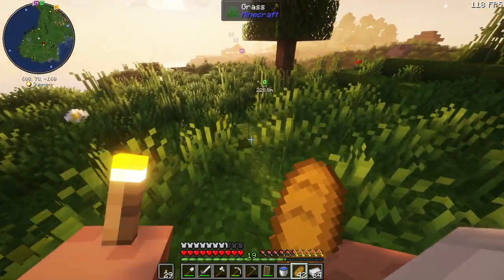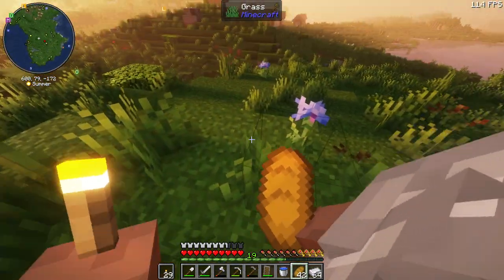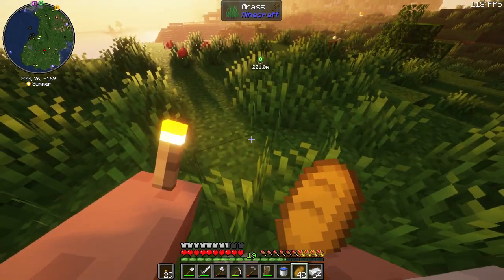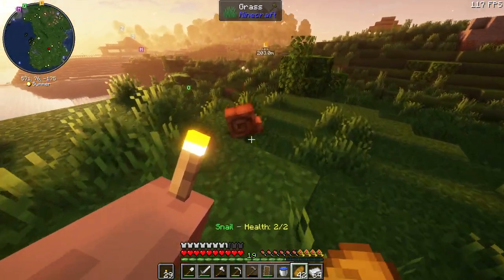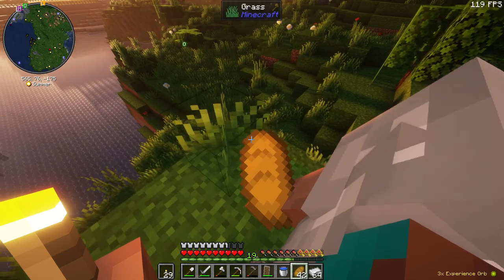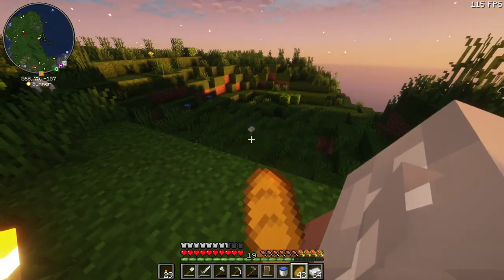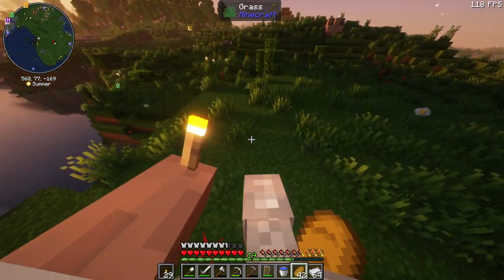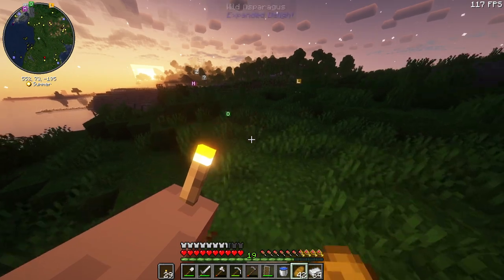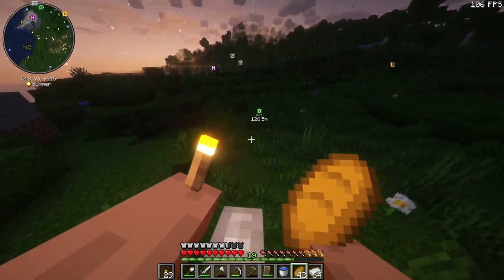There was a chicken around here, wasn't there? It says snail — that's funny. Was there a chicken anywhere? That's the other thing I could bring back. You can breed chickens with seeds as well as the eggs — I do remember that from last series. Wheat seeds, I think it was.